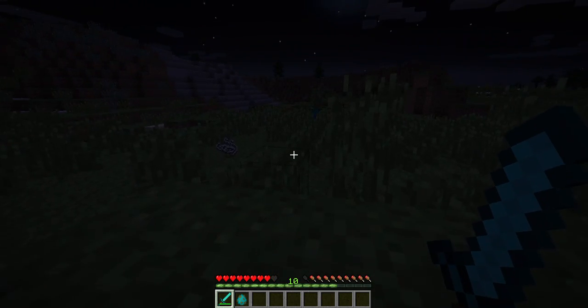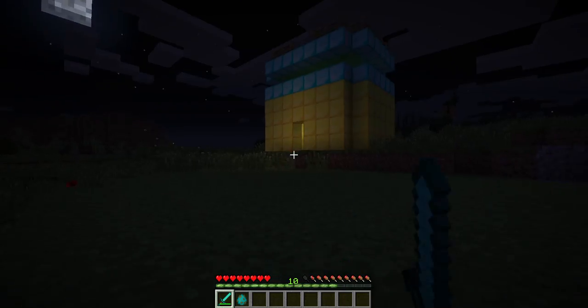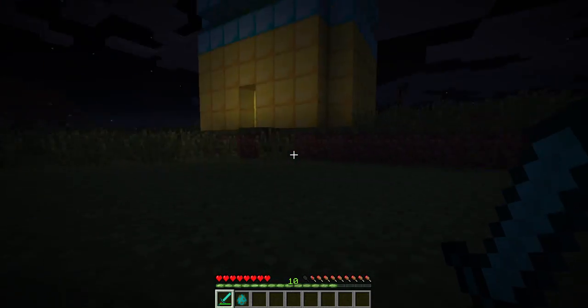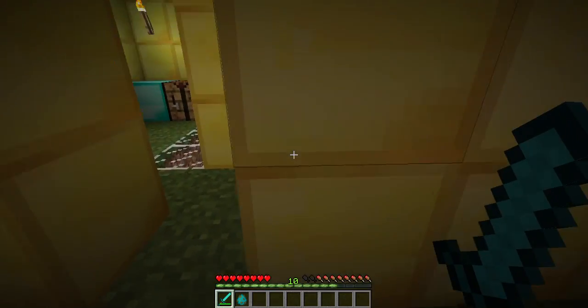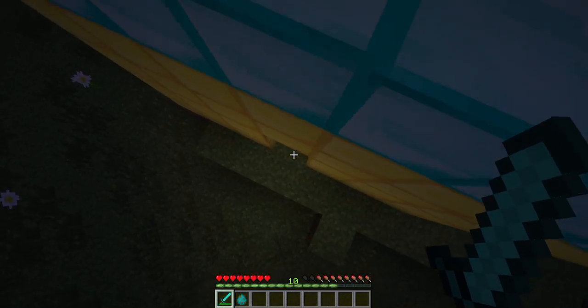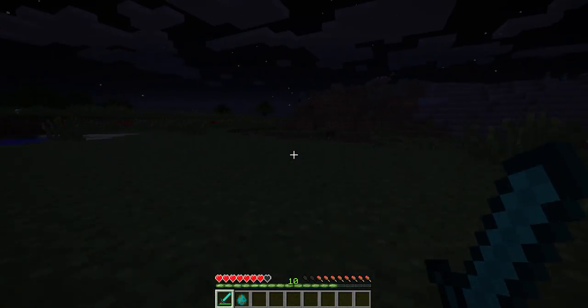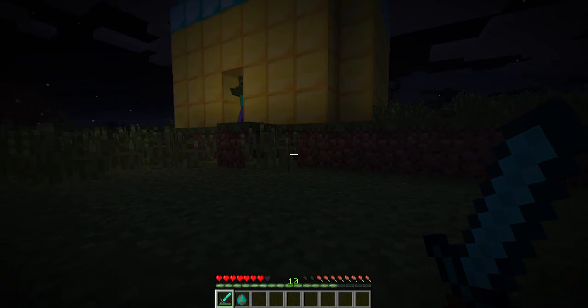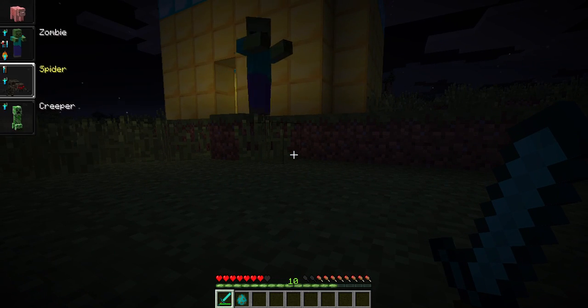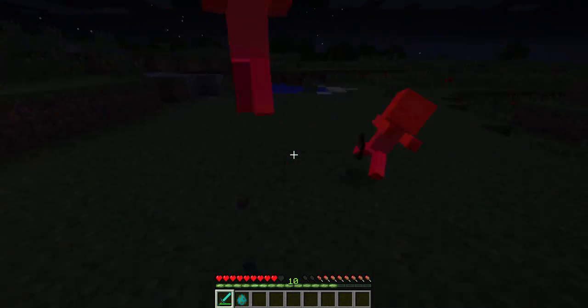We're going to turn into the spider, because this guy has a very cool effect — it can climb up walls. Why doesn't it have a door there? There's also one block. Zombies — other mobs can't attack me. Other mobs aren't supposed to attack me.